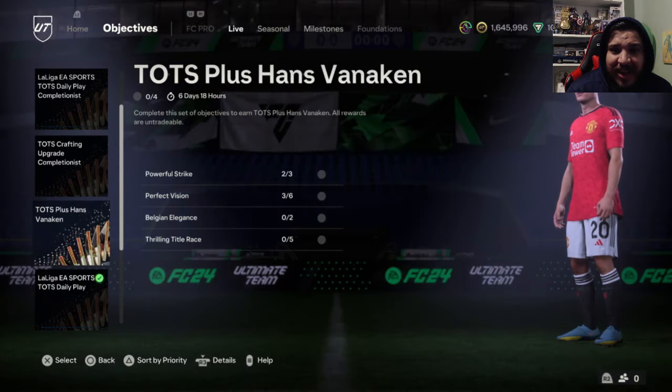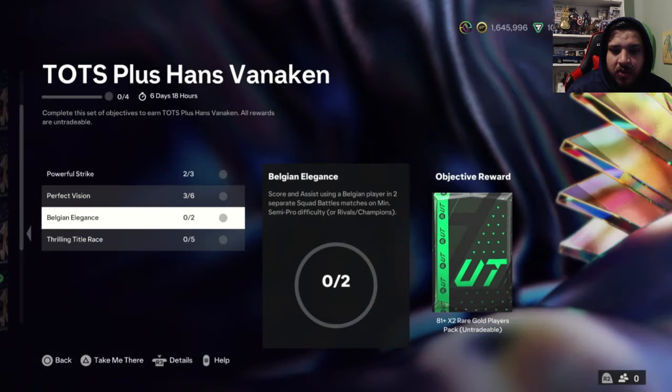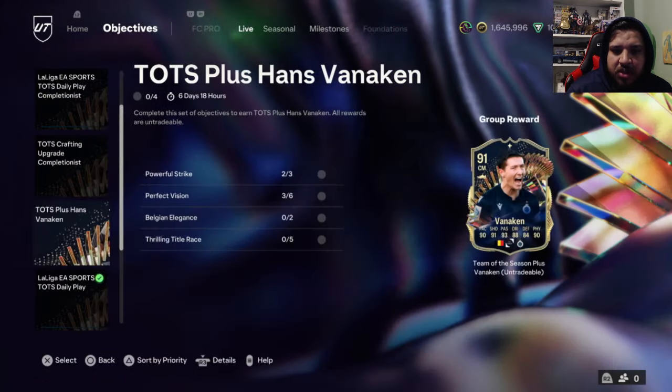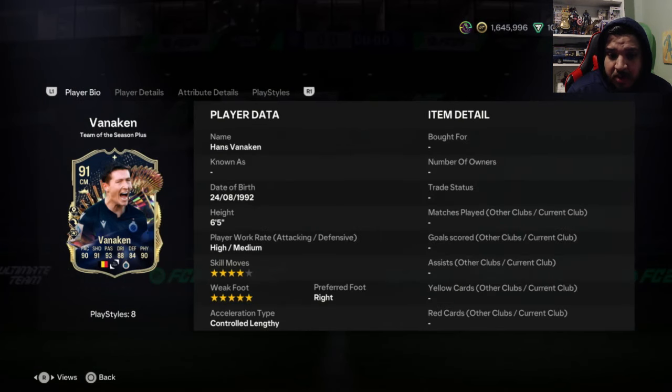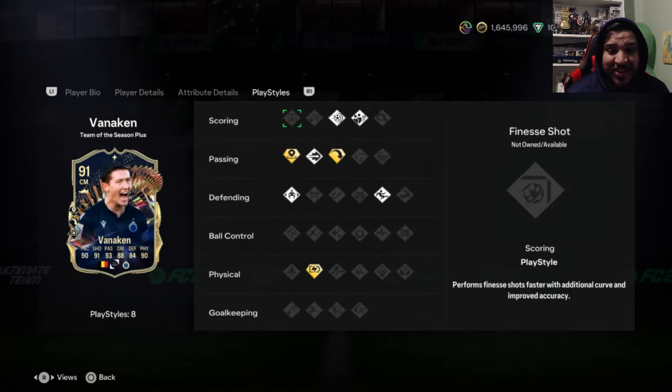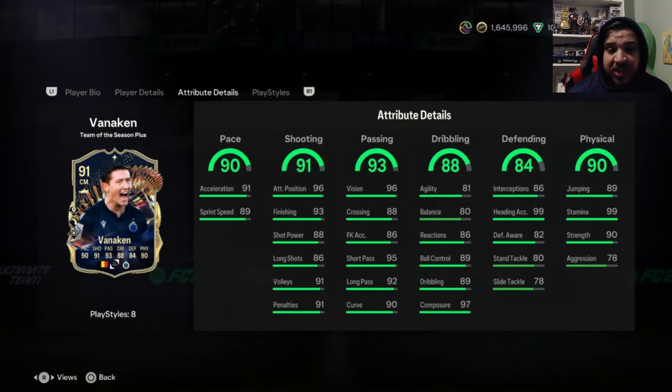We also got a Hans Vanekin card today for completion — it's a plus, it's a SBC that looks very very good. I'm sure he's going to be able to go into a couple of evolution upgrades in the near future. He's six-foot-five, so he has a massive frame and some pretty good play styles as well.